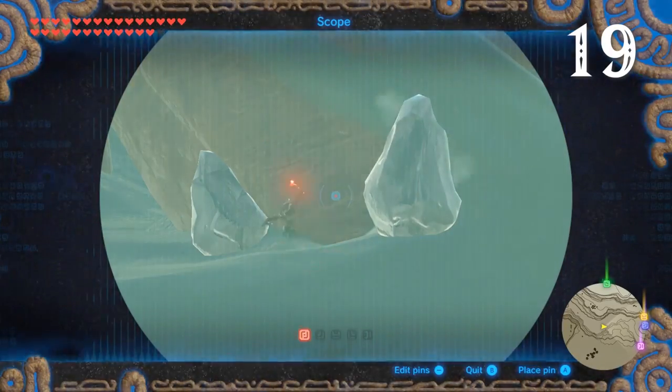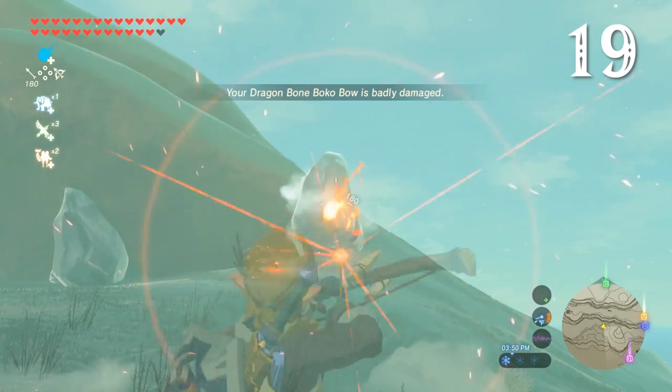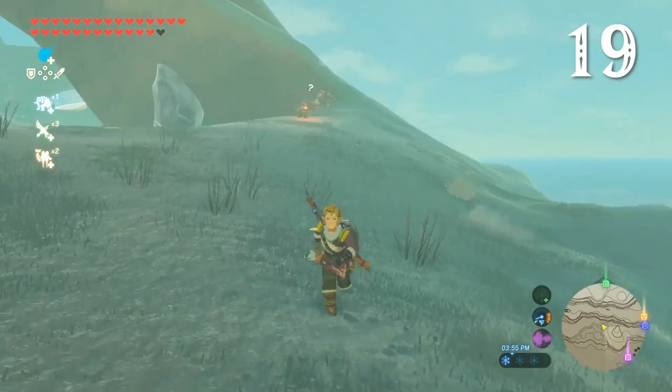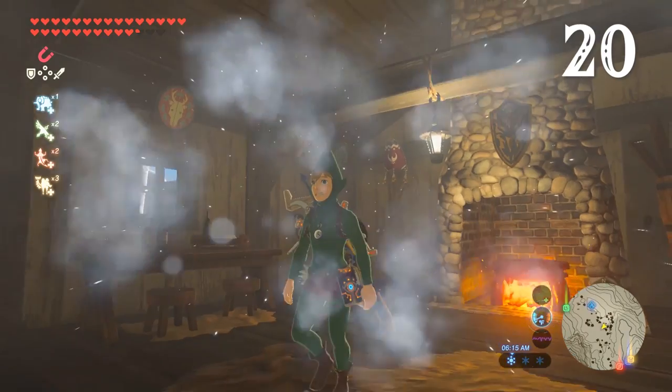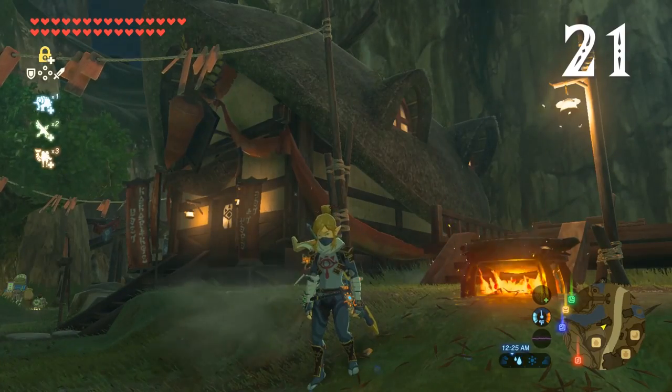Fire elemental weapons can also melt ice blocks without expending any weapon durability or wasting fire arrows. Check out this bokoblin trying to melt his friend out of a block of ice — he's nothing if not persistent. Another way to raise Link's temperature is to stand near a cooking pot or campfire. Both, however, will go out in the rain.